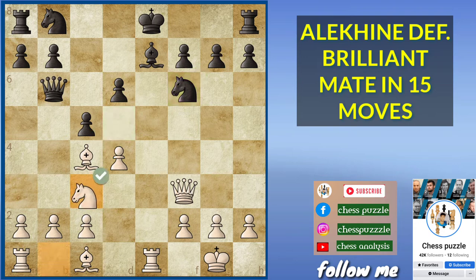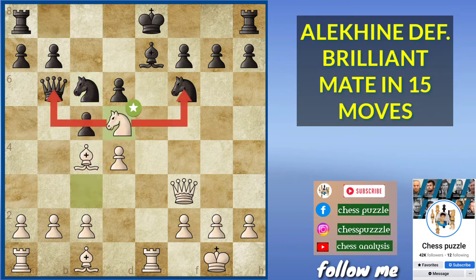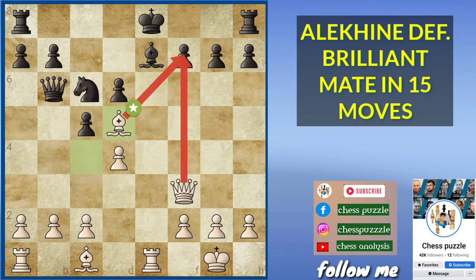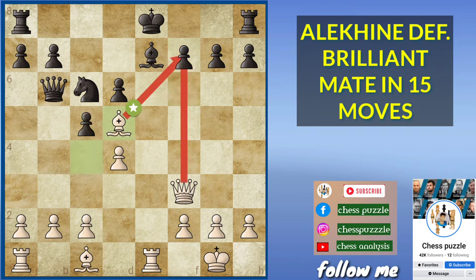Before that we have knight to c3, continuing development, and knight to c6. Now black is ready to castle, but knight to d5 attacks the queen and attacks the knight. You have to decide what to do. If you capture with the knight it is not that good because bishop takes puts pressure on the f7 square.